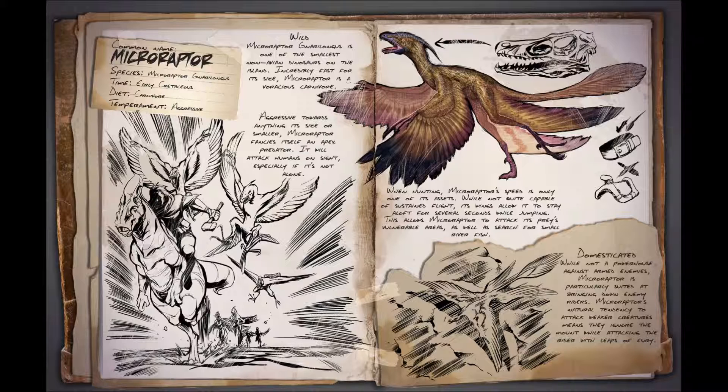They are a carnivore and aggressive, though they can be tamed but cannot be ridden. The Microraptor is one of the smallest non-avian dinosaurs on the island — incredibly fast for its size and a voracious carnivore, aggressive towards anything its size or smaller. It fancies itself an apex predator and will attack humans on sight, especially if not alone. Another annoying one that will chase you across the island.